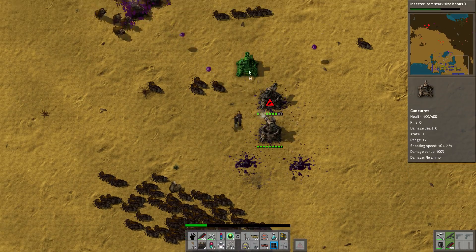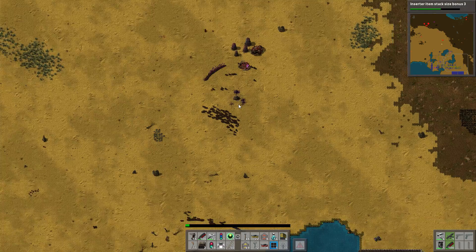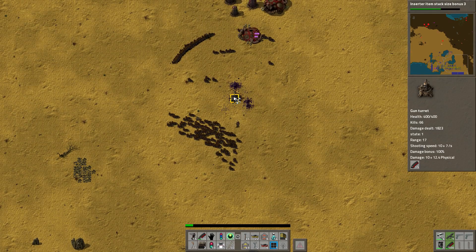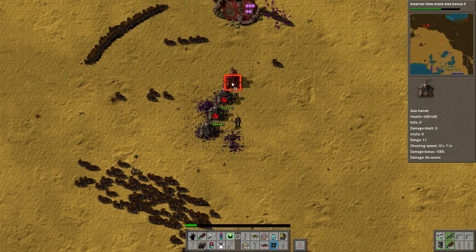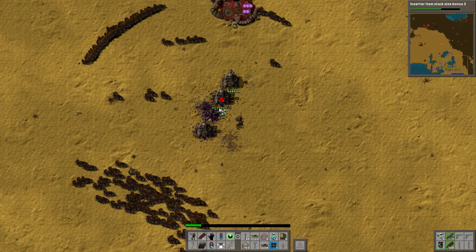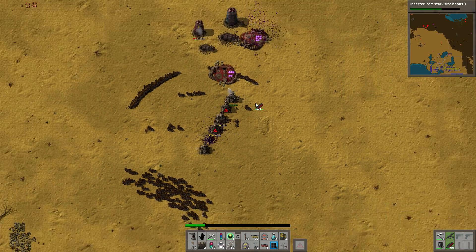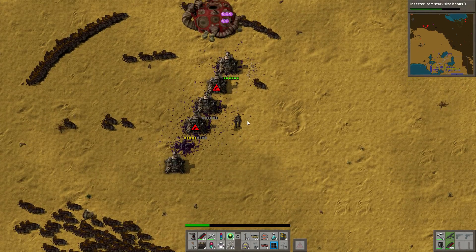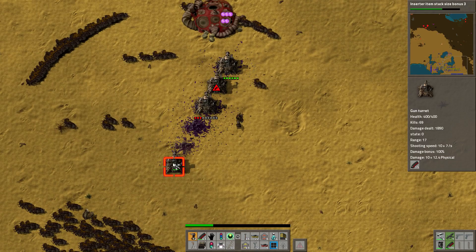I need to get it distracted. They were still preparing for an attack over there. Suddenly I was the one being attacked and now I'm in really, really low health. Well, that's the end of this base. But it did cost me a little bit of turret health and a lot of my own health.